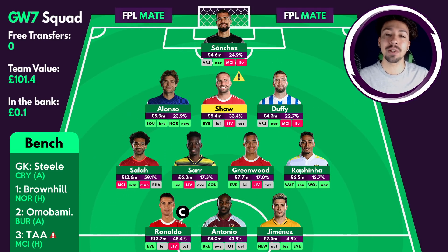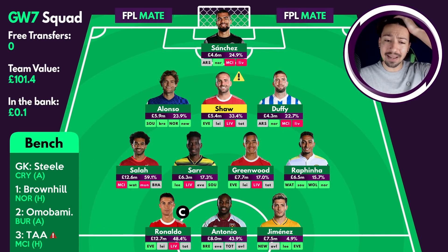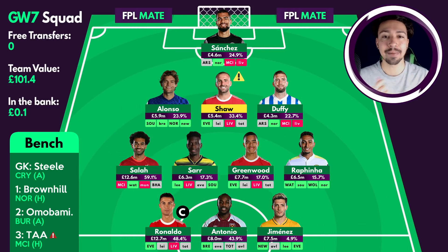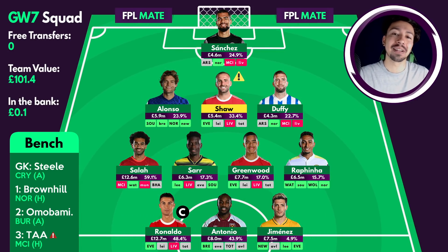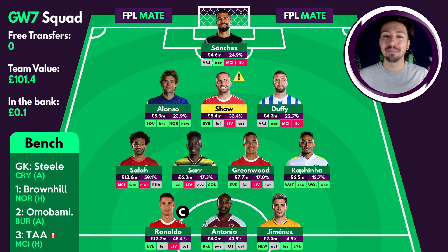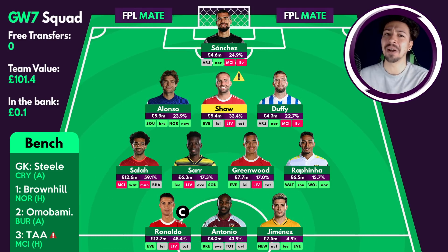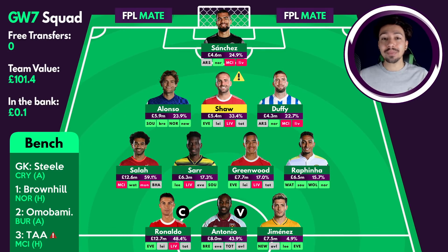On captains, I'm going to captain Ronaldo this game week — that's the safe pick. Last week I felt very strongly Antonio would outscore Ronaldo; this week I don't feel that strongly, so I'm going for the safer option going into the international break. The vice captain is on Antonio. A lot of people are captaining Ronaldo and Lukaku. I don't think you can go all-out aggressive on every single decision — I want to go into the international break in the top 10k and then push on using the wild card.